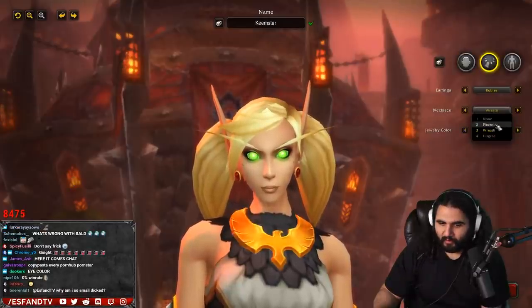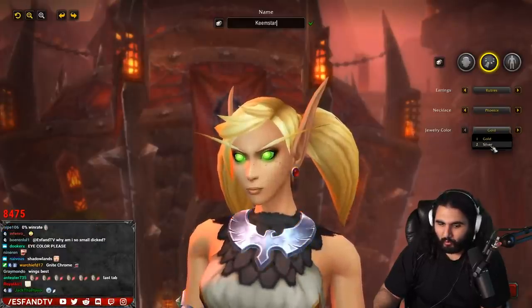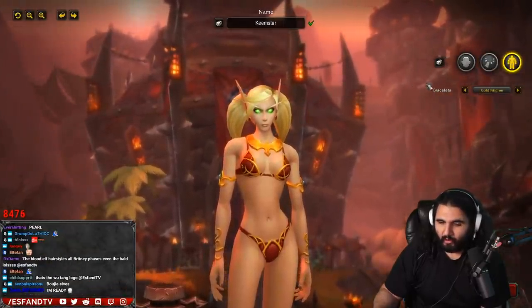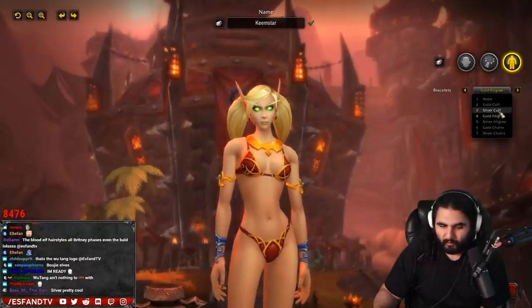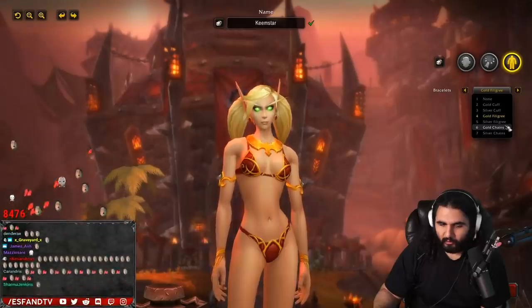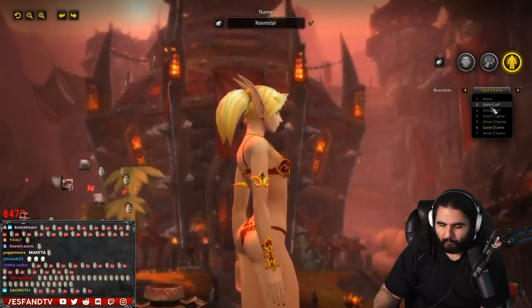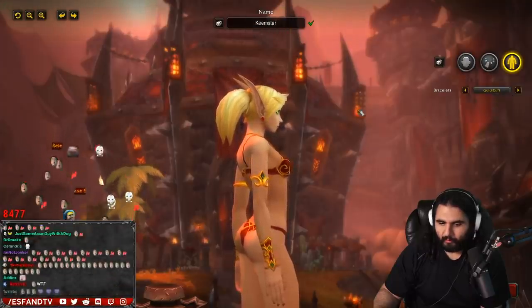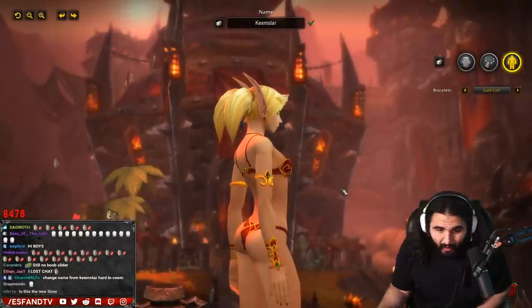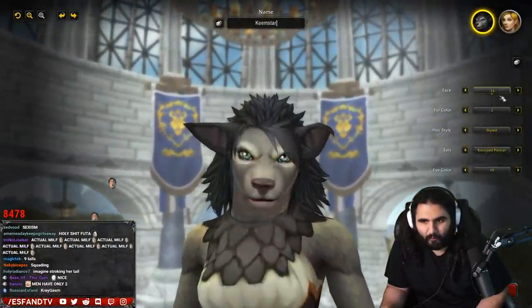Necklace — a phoenix, no necklace, phoenix, wreath, filigree. What's a filigree? Jewelry color — gold or silver. I need a gold. That's the Wu-Tang logo. Bracelets — gold filigree, silver cuff, gold cuff, silver filigree, gold chains, two chains, silver chains. Probably the cuffs. I think these cuffs and stuff are cool — you got bracelets and whatnot. I don't think there was anything in particular for worgens that really stood out.